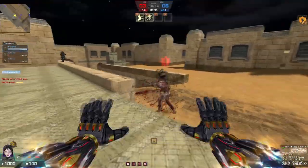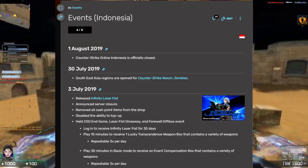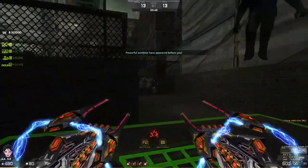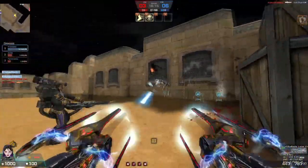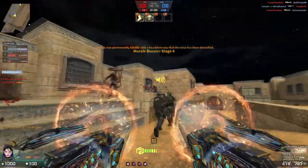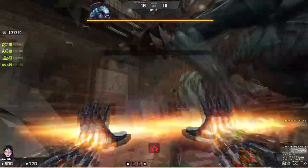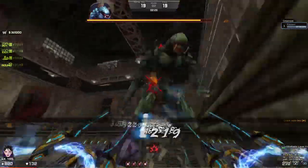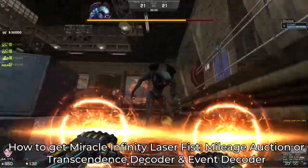Number 4: Infinity Laser Fish. Infinity Laser Fish is a transcendence SMG that was actually the last transcendence weapon ever released in Counter-Strike Online Indonesia before it closed. If you think this weapon is infinite, you're right when using it in Zombie Scenario. In terms of its name, Infinity Laser Fish is not like Thanos's Infinity Gauntlet — more like Iron Man's Repulsor. Once you use the repulsor, you can bounce away zombies as you can see here. It's also useful in Scenario mode to smash obstacles. Keep shooting until the laser fish turns red, then use the repulsor. There is a better version called Eternity Laser Fish with higher damage but harder to obtain. That's why Infinity Laser Fish is recommended — it's cheaper and available in the mileage auction, or through the Event Decoder and Transcendence Decoder if you're lucky.